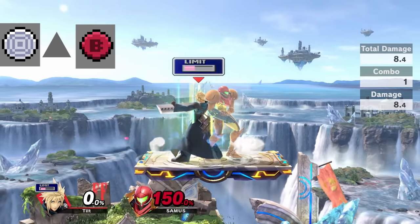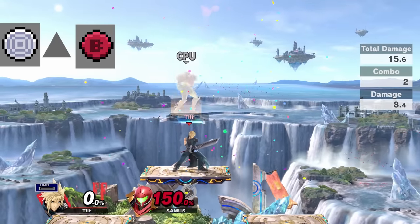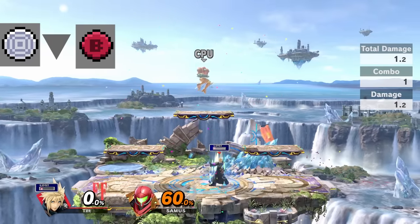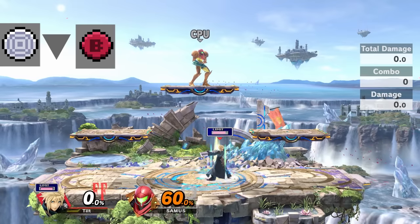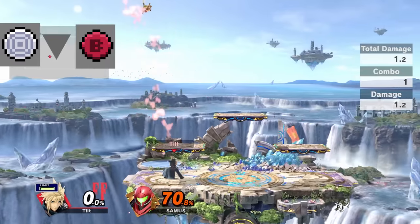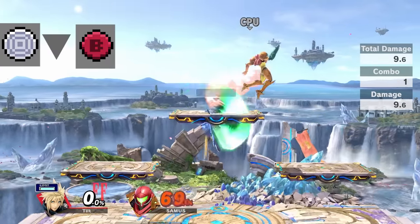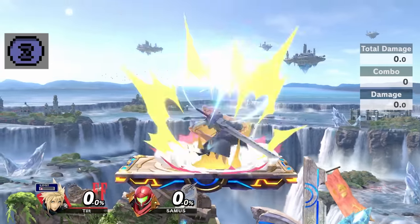Limit Climhazzard can also be used as a killing move if an opponent is foolish enough to jump in on a Cloud with Limit Break within kill percentage — which for Limit Climhazzard is about 150 — just mash it out of shield to secure the kill. Lastly, down B in Limit Break becomes Finishing Touch, a wide whirlwind that kills around 60 percent but does next to no damage on its own. It's a great punish and the hitbox is big enough to hit opponents on a platform above you.